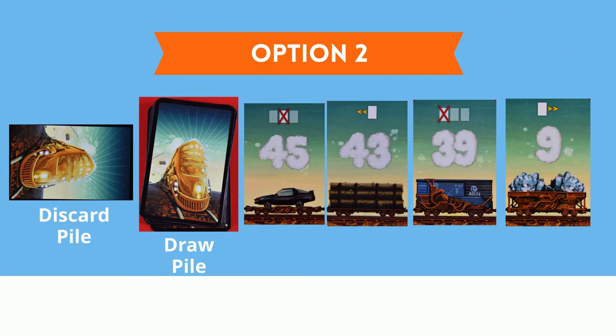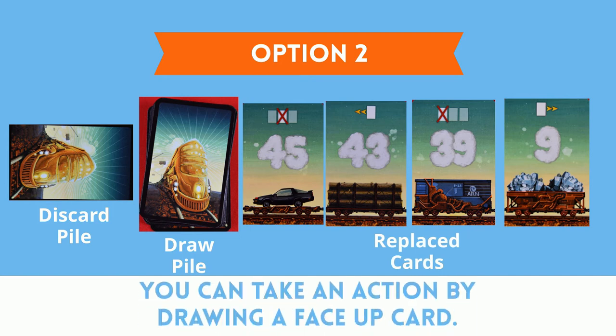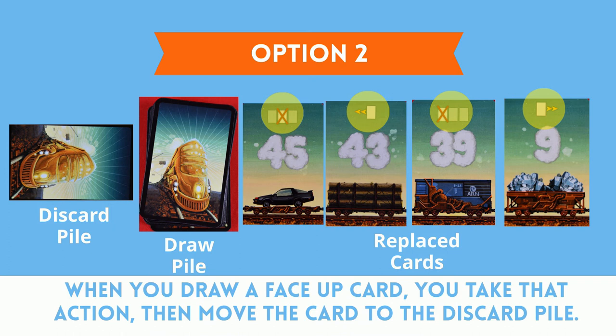The other option is to use a card's special ability by drawing one of the face-up cards. The abilities of each card are shown by the symbol at the top of the card. If you draw a face-up card, you take that action of the ability and then place the card face down in the pile next to the draw pile.